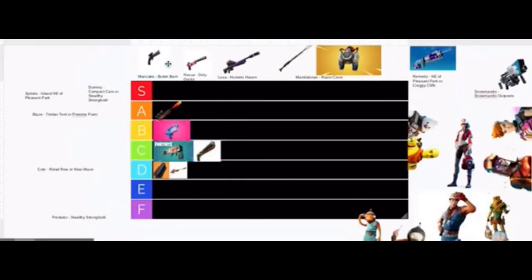Next up, we got the Scoped Revolver from Man Cake at Butter Barn — F in the chat for this pistol, because I hate this thing. There's also the Heat Seeker from Dirty Docks, which does a lot of damage but only marks enemies when you hit them, and only for a short time. I'll give it an E.